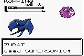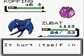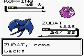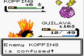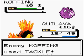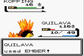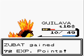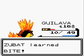There we go — now Supersonic lands! How do you like that? You don't like being confused, do you, Koffing? Now we're switching to Quilava, just because I don't feel like staying with Zubat. Using Ember — hopefully I get that one-shot kill on it. And yes, it is! Zubat leveled up to level 12 and learned Bite — a useful, useful move!